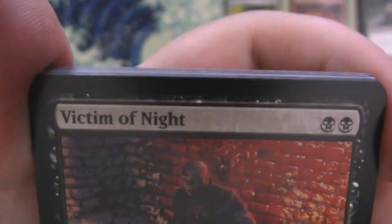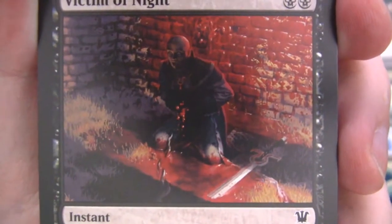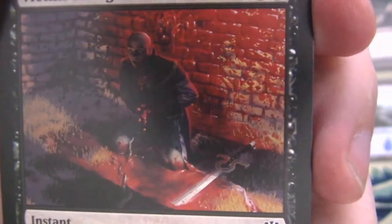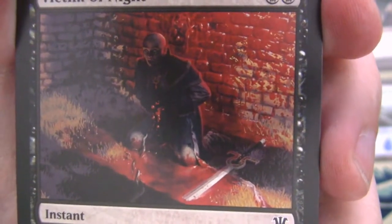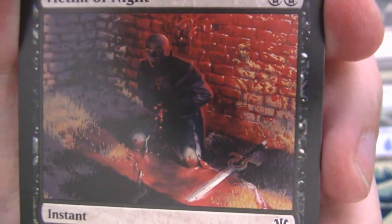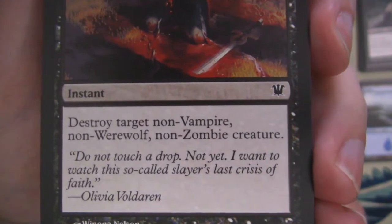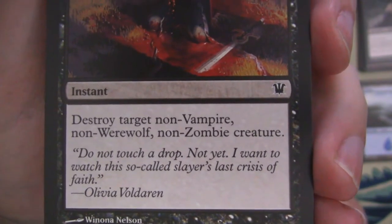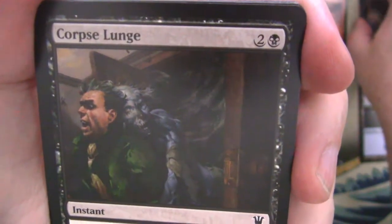We've got Victim of Night — this is a very bloody card. You can see this person is basically trying to hold their blood in. It's not working out very well. And you can see they were some sort of Avenger of Avacyn because their sword has the Avacyn logo on it. And it says 'Do not touch a drop. Not yet. I want to watch this so-called Slayer's Last Crisis of Faith.' Olivia Voldaren. Vampires are very cruel, aren't they?